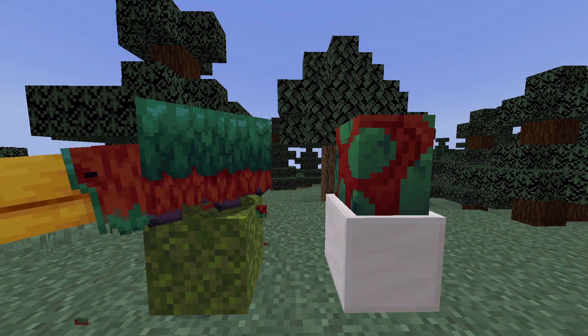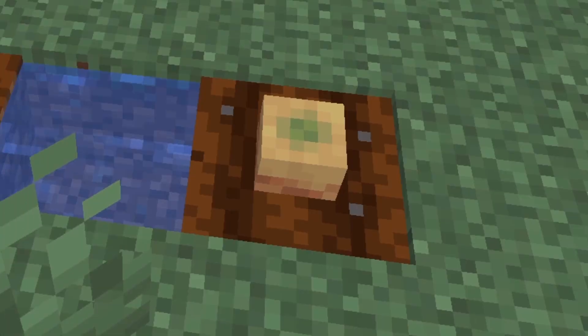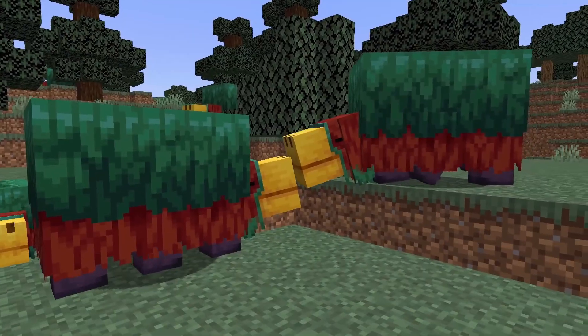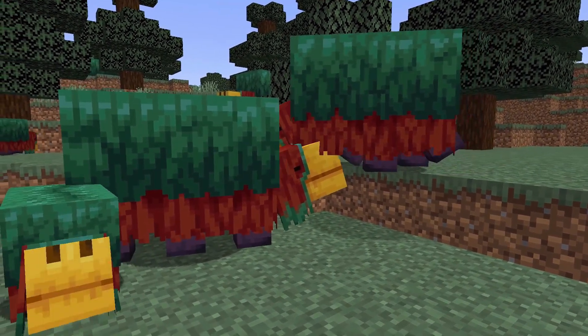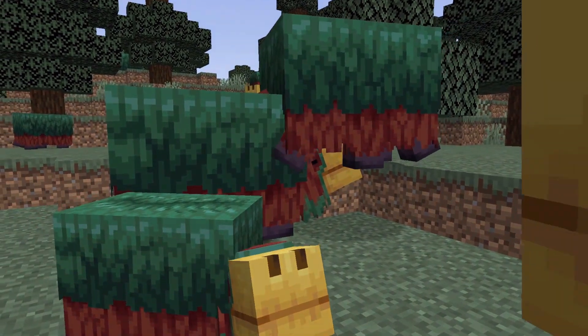So now once your sniffer has spawned, it produces two new flora called torch flowers and pitcher plants. They look like this one's fully grown. To be honest, they're mainly a decoration, but the seeds on the other hand can be very useful because they allow you to breed two sniffers together. Overall, I love the sniffer, even if it's not that useful.